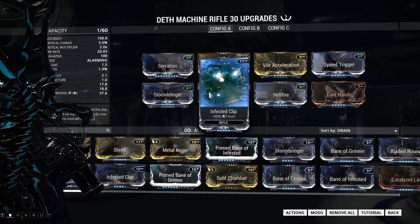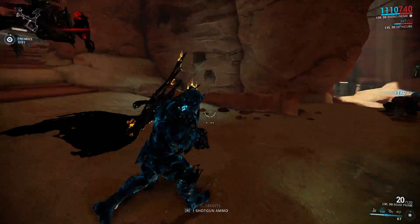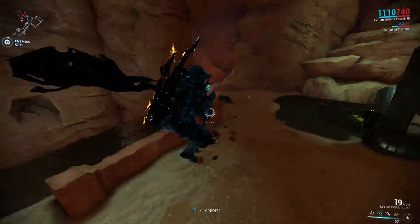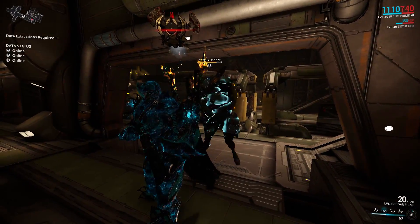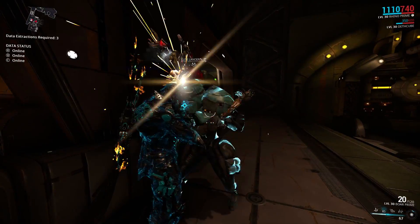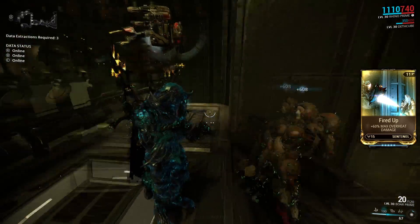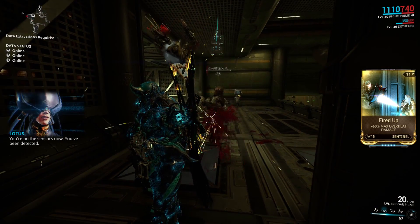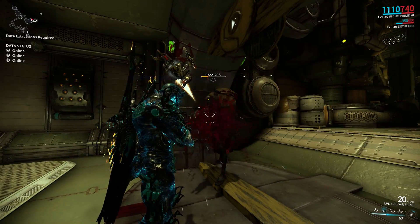To top it off I'm using Stormbringer and Infected Clip for corrosive damage and Hellfire for heat damage. 5 forma is definitely overkill for a sentinel rifle, but I'm seriously impressed with how much damage this weapon does — in mid-level missions it will absolutely demolish anything. Even in today's first sortie against Elite Lancers, who are weak to radiation while I'm running corrosive, it shredded through them pretty quickly. I also played around with Fired Up: with this build the Deathmachine Rifle overheats in under 1 second and stays overheated for the entire magazine, giving 60% extra damage with every other magazine. I ended up not using it because I'd rather have utility mods like Sanctuary or Animal Instinct, but if you're going for insane fire rate and have a free slot, replace it with Fired Up.